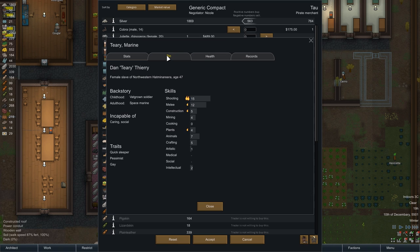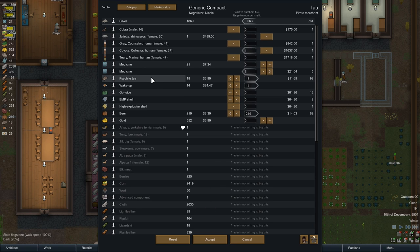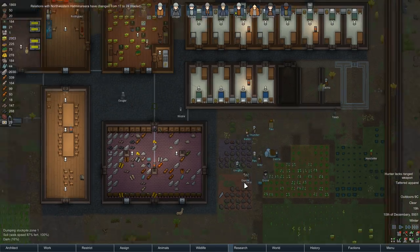Teary the marine likes shooting, is a quick sleeper and a pessimist. They are very good at shooting and melee — a vat-grown soldier and space marine. The problem is it's going to cost us to get Terry. We have loads of gold, so I want to get as much of their money off them as I can while still getting these two. Welcome aboard everybody!